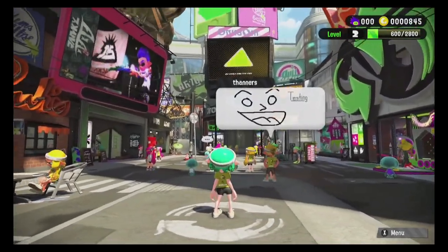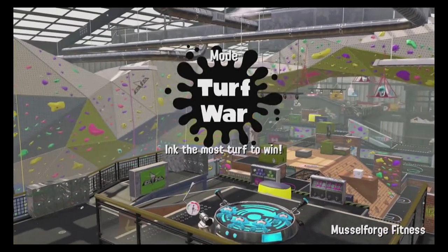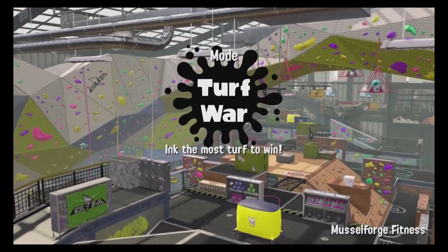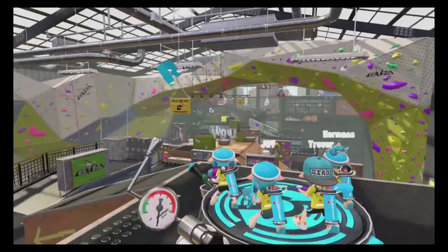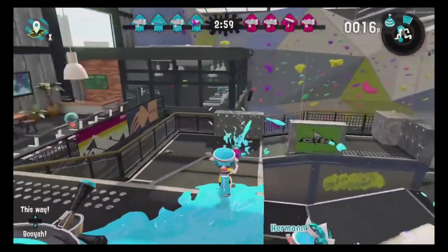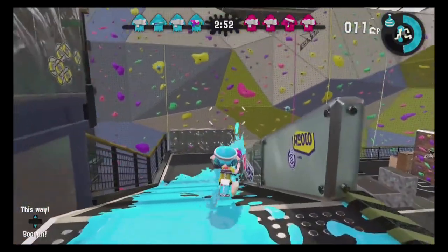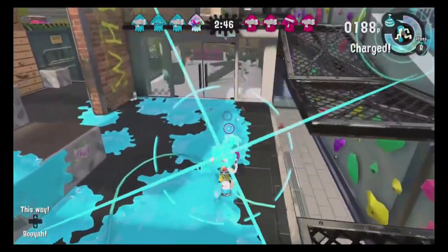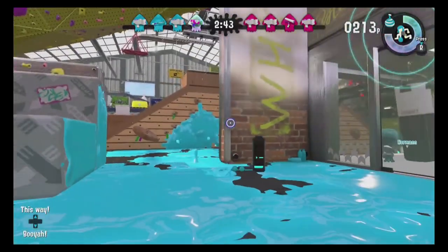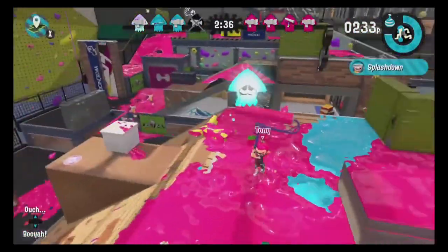Krusty Sean now has his own food stand. You give him tickets found in Salmon Run or single player to boost your experience or money for the next 20 matches. You can boost by 50% or double them, and it lasts 20 games win or lose. These are really handy if you're running low on money or want to level up fast — I used them quite a bit.